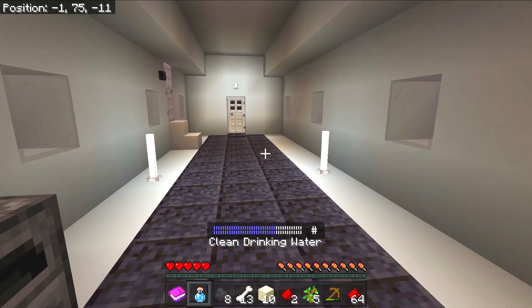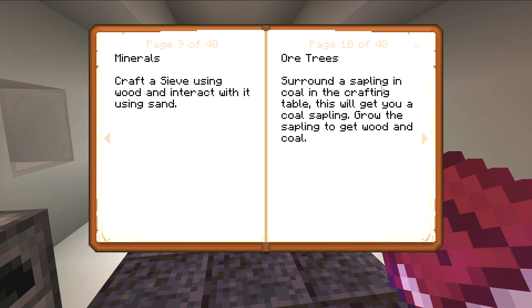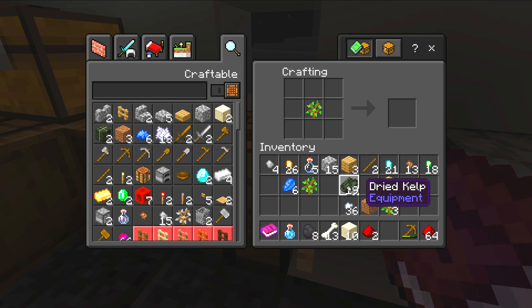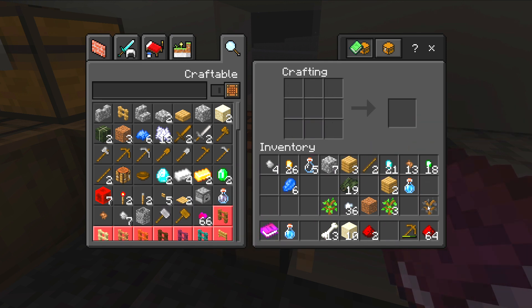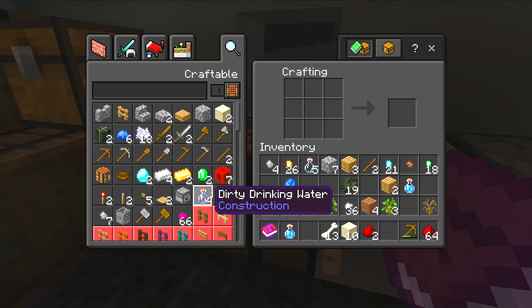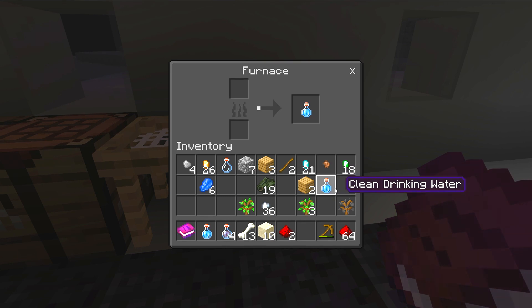Let's go back to the book — yeah, it says: surround a sapling in coal in the crafting table to get a coal sapling. Perhaps it's something new just for this mod. Let me try that — okay, so that's not working directly, but if we do the stone sapling first, then we can do coal. For water: if we put dirt in a bottle, we get dirty water — I am right! So we can craft dirty water bottles using dirt.